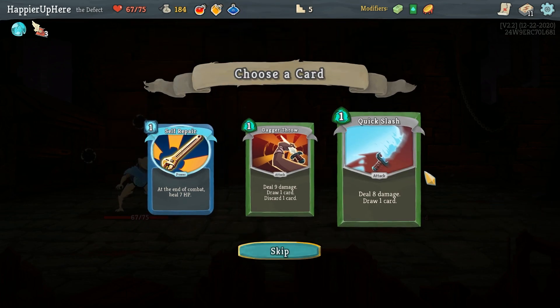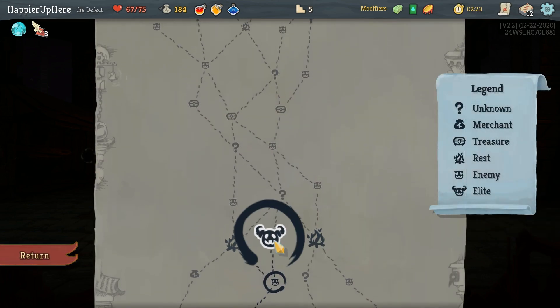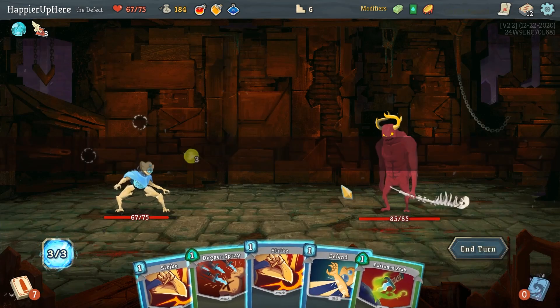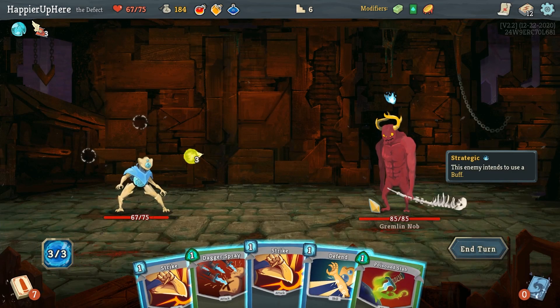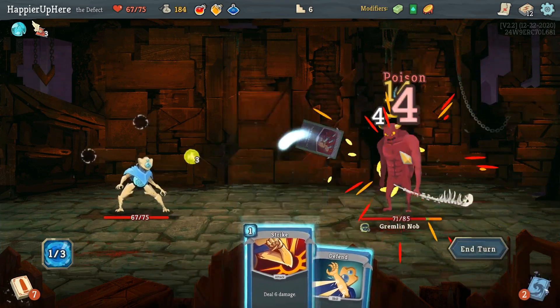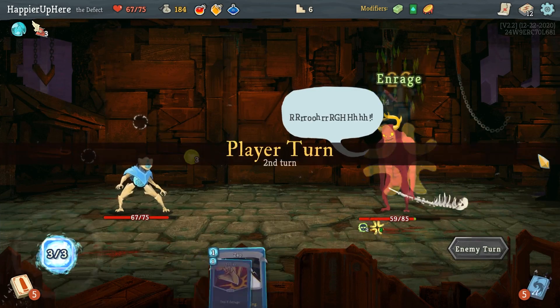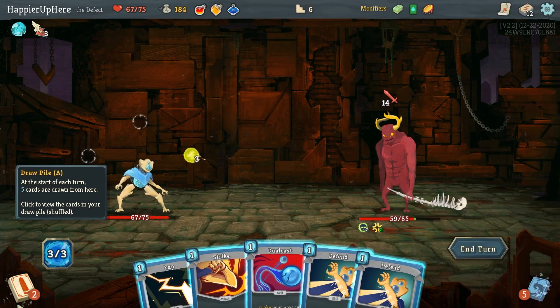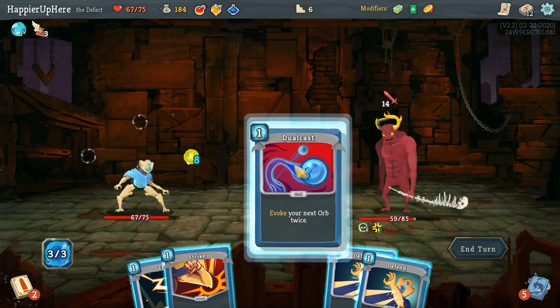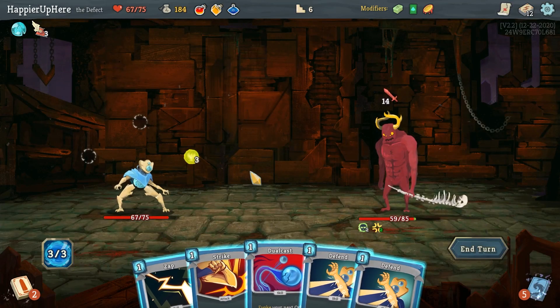I got the Gremlin Nob. Against the Gremlin Nob it's actually good to be very offensive. I have a good set of potions. Let me see if I have a chance of perfecting this one. Let me calculate: 16 plus another 6 plus another 3 is 25... that's 45, that's 55. If I use all my potions I should be able to kill.